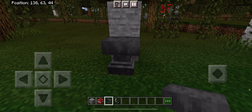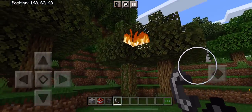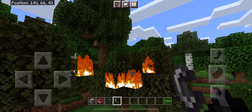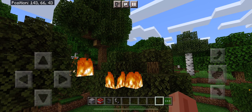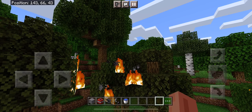I'll prove that fire spread is actually turned on. You can see it's starting a forest fire. I should quickly put that out. But yeah, a cool little TNT troll with your friends.